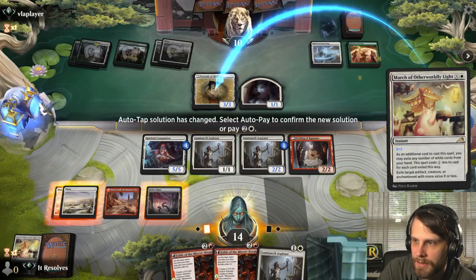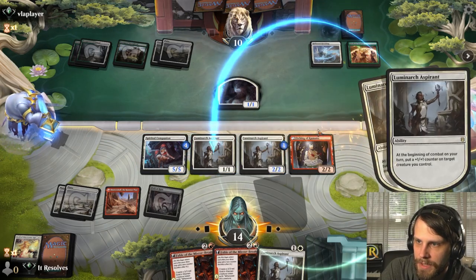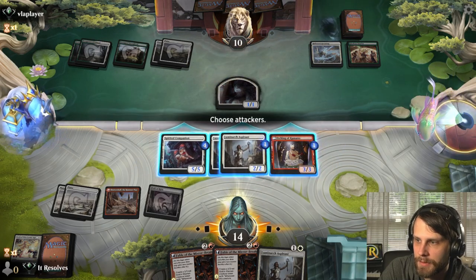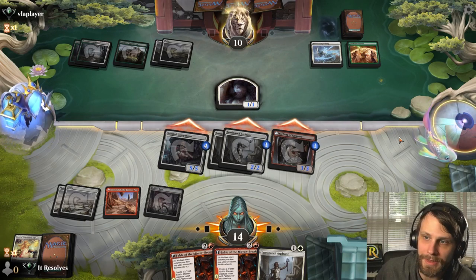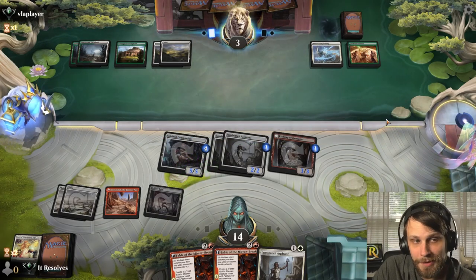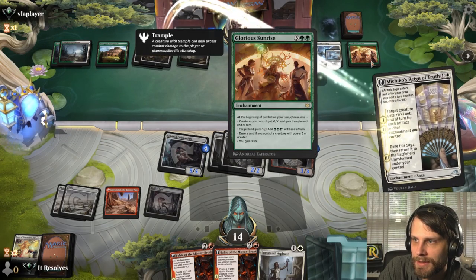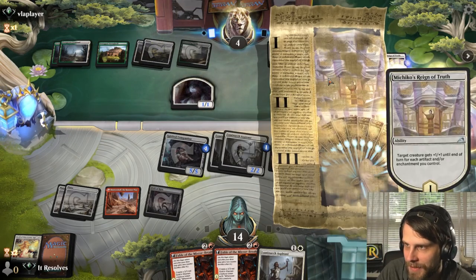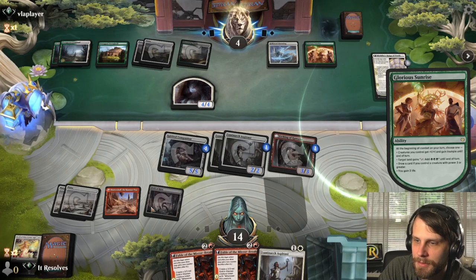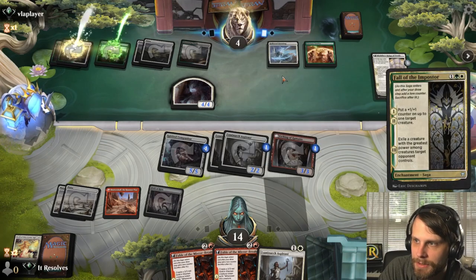We'll throw a counter here and here, spread them out. We get in for the attack — they obviously have to block the five-five, and this is going to do quite a bit of damage. They get more creatures, but it's a little scary. That's actually fine though. They can gain some life, choose to draw a card — makes sense. We've got The Fall which is very good, but we should be able to deal with it.